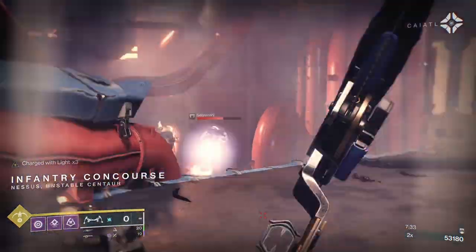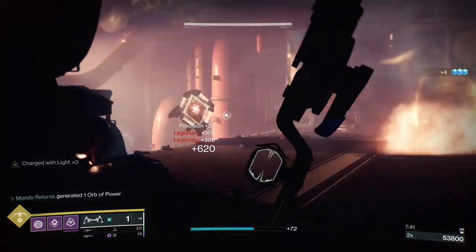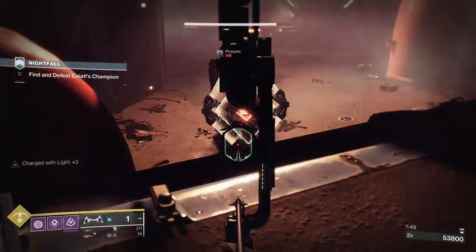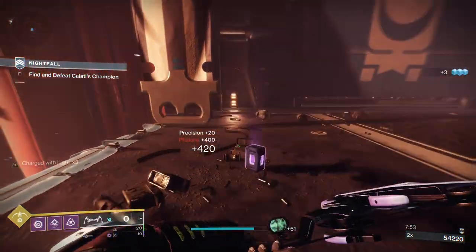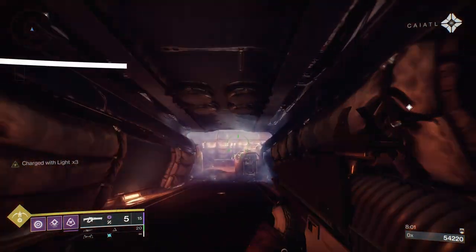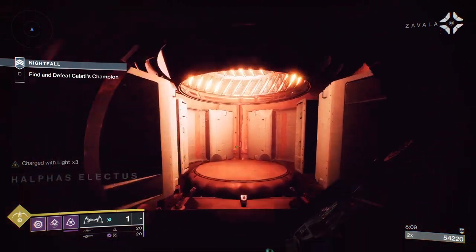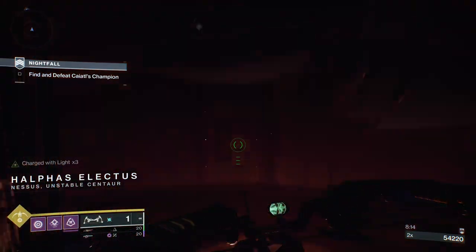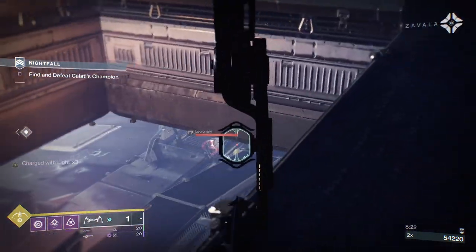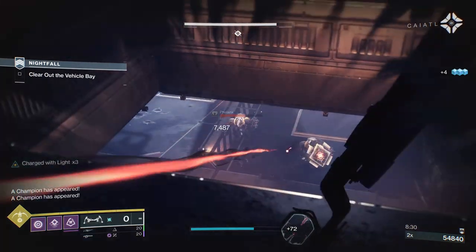You're going to have champions flooding in, Phalanxes, dogs periodically, Legionaries, elite shielded enemies — and there'll be two massive tanks at the bottom of the room shooting at you that will one-hit you. It's a nightmare scenario. However, the Hunter has the utility to confuse all of that with invis. I'm not a great advocate of going invisible and just running past things — yes, I've done it, but it feels kind of like cheating. It is part of the Hunter's ability set though.